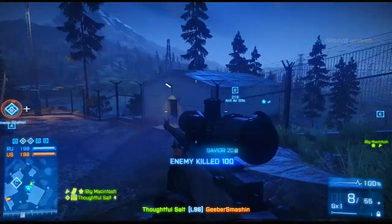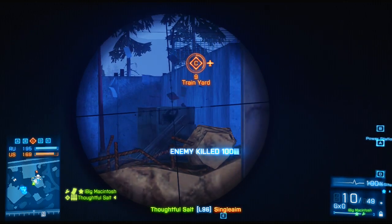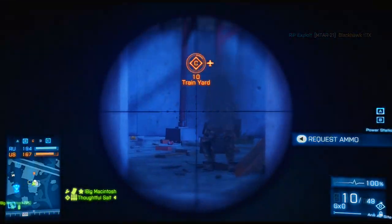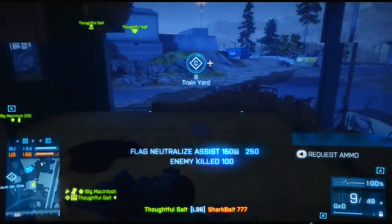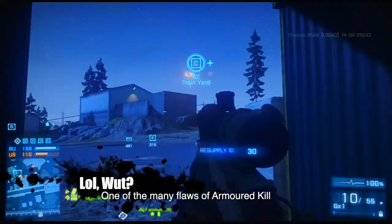The L96 is a weapon that demands precision to use successfully. Its bolt-action nature means that at close range you will be vulnerable if you miss the first shot or are caught unawares. This means it is considerably less forgiving than a semi-auto or assault rifle at range when you botch the first shot, as the cycle of the bolt can give your target time to run away or engage you successfully. Aim for the head, and this weapon will be your friend.